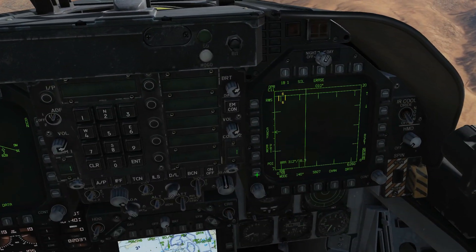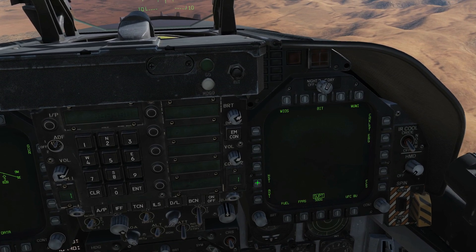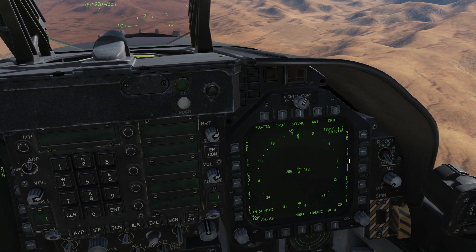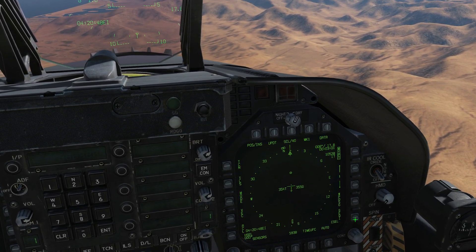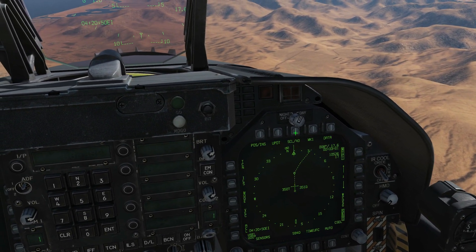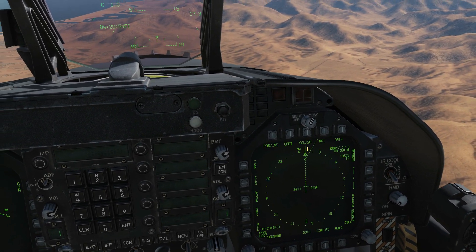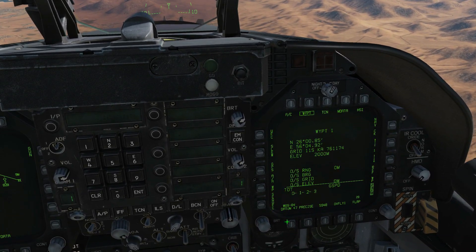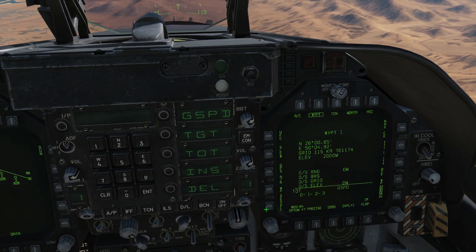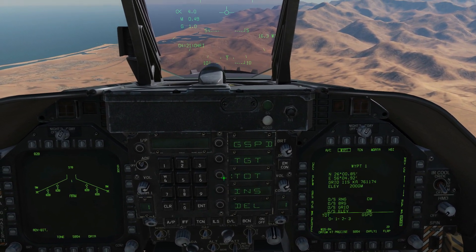Over to HSI. What we're going to do next is we're going to turn waypoint on at the top right. We're going to select waypoint 1 first of all. And we're going to sequence our waypoints. We're going to zoom in. There's waypoint 1. Target waypoint up there. Next we're going to go to data. Next we're going to go to sequence UFC. Next we want to choose our time on target. So press TOT on the UFC.